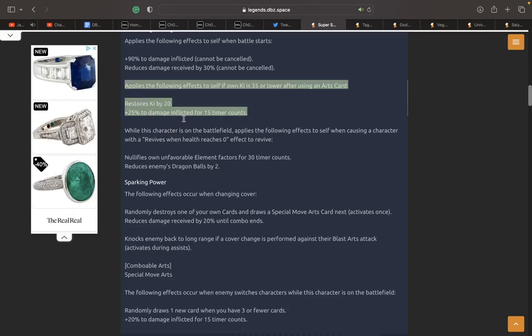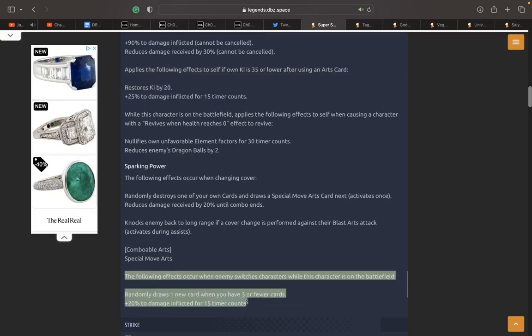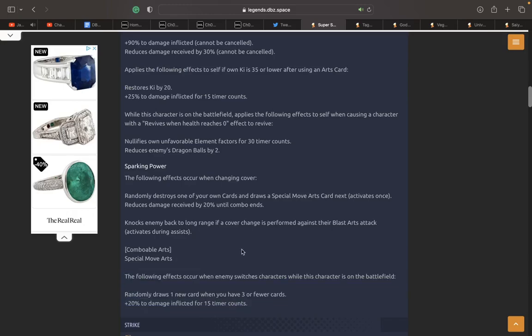The biggest issue is these two unique abilities — he's relying on restricted things to happen to build up even more damage inflicted. You've got to use this Vegeta when he's around his 35 Ki area, because every time his Ki is lower than 35 after using a card, he gets Ki by 20 and 25 damage inflicted. So at the end of a combo you want to go to this Vegeta. But it's not going to happen every single time — you're not always going to be at 35 Ki.